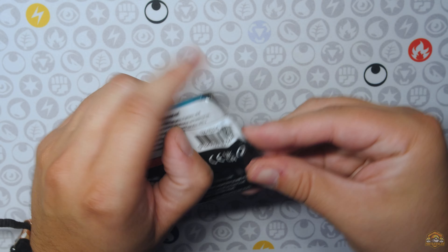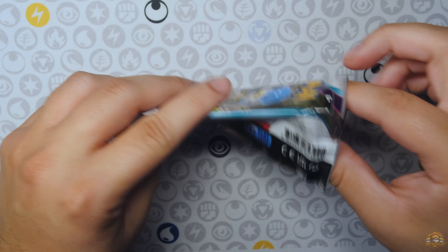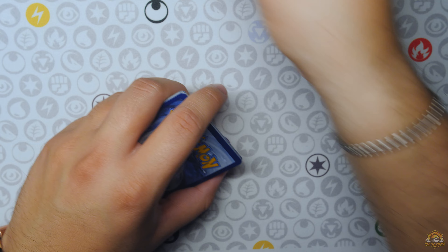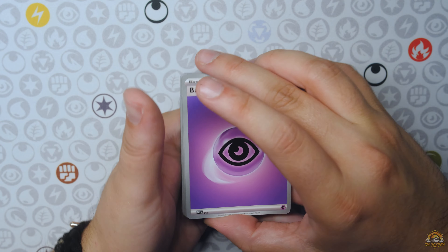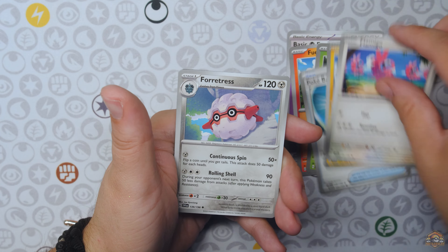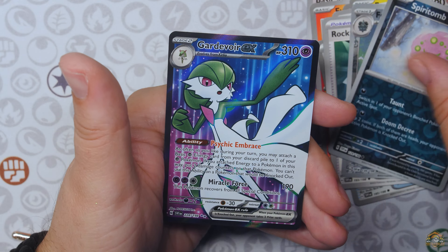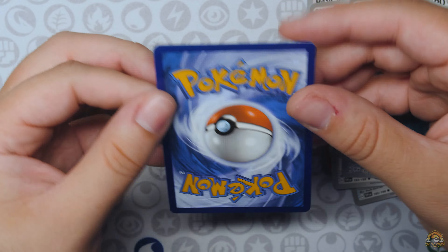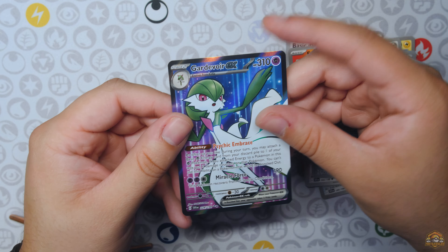All right, we got a Scarlet and Violet Base set. Another opportunity to pull the Maridon. Is today the day? Is today the day Maridon SIR? Is it in this pack? Fortress, Spirit Tomb, and we have a Gardevoir EX Full Art. I think we have this one, but hit either way — Gardevoir EX.